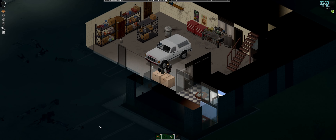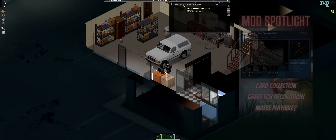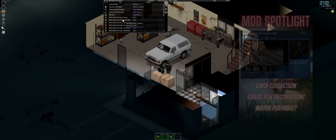Welcome back to another episode of Project Zomboid and Dr. Drake's adventures in the zombie apocalypse. We're going to start today's episode — we've got a big episode and a big week ahead. First, I want to highlight another mod called 'Another Trading Card Game.' If you've played Magic back in the day like I have, most people have at least heard of Magic — it's a cool little collection mod.